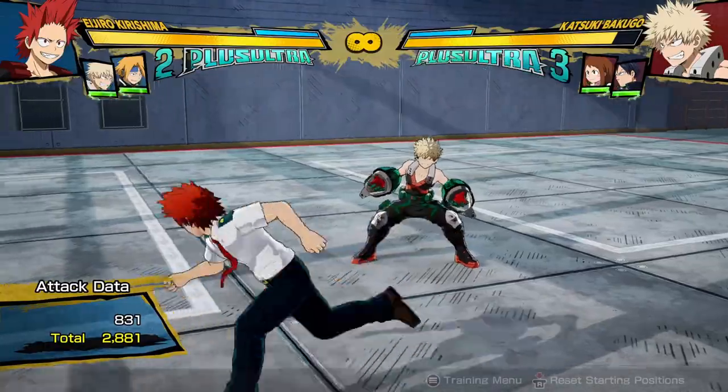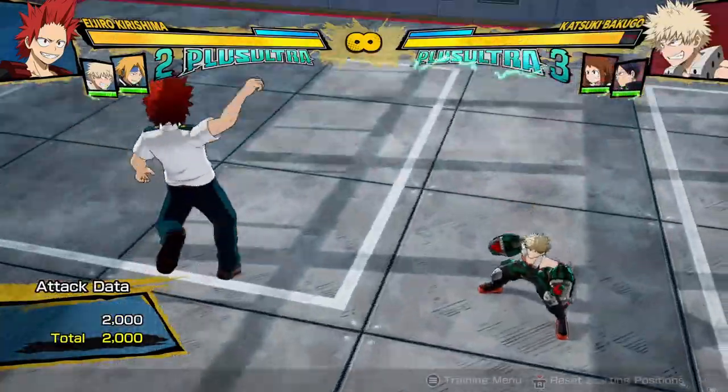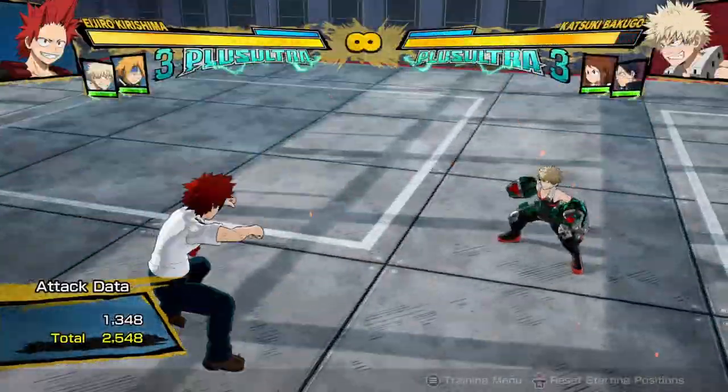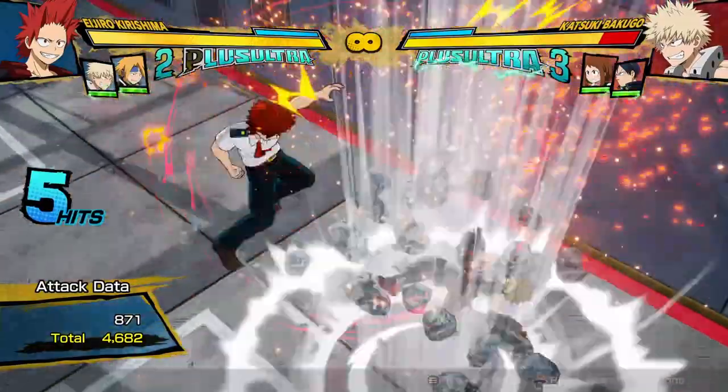And yeah, that's about it. Other than that, you're just going to be playing the basics — using red attacks, yellow attacks, throwing them in the air, trying to mix up. Sometimes if you think you can get it, you're just going to jump and attack them, or do something like jump up and do a red attack.